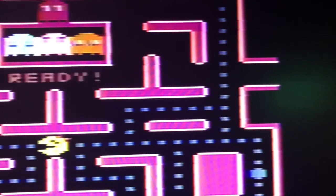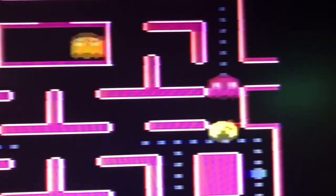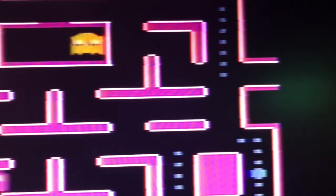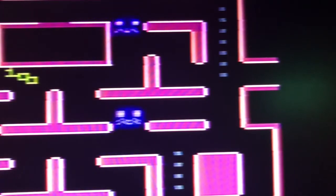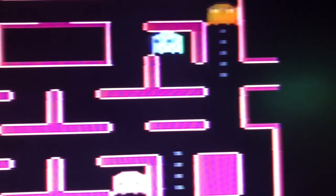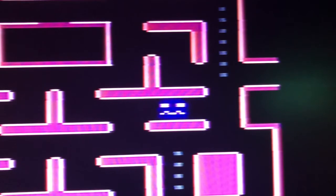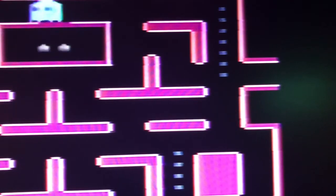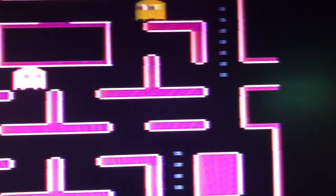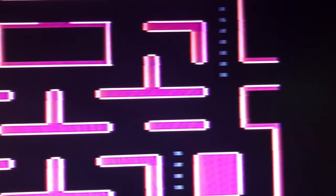In Ms. Pac-Man, you are a head again trying to eat pellets while avoiding four ghosts. And unlike the original Pac-Man, the fruit actually moves around and there's more than one maze. You get 200 points for the first ghost, 400 for the second, 800 for the third, and 1600 points if you eat all four ghosts with just one power pellet.